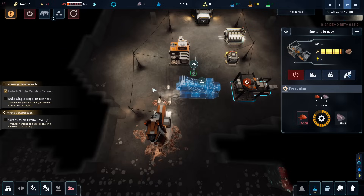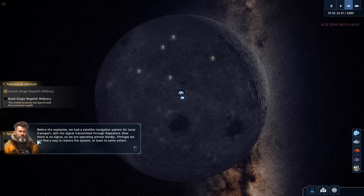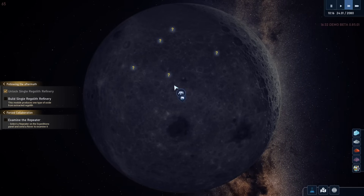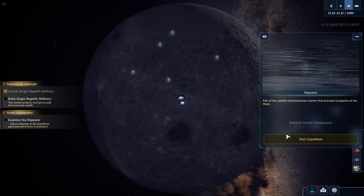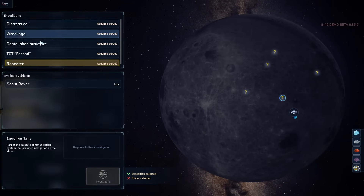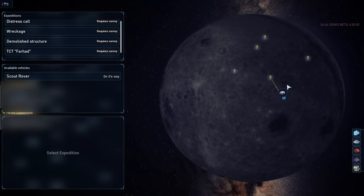So we have a repeater here — examine the repeater. So we can start an expedition. Here we have all of the different sites and locations, that we have all the vehicles. And then we start an expedition and it will start moving here and give us a warning or a notification when we reach that location. So that's kind of like — I guess like Frostpunk, where you send out expeditions.